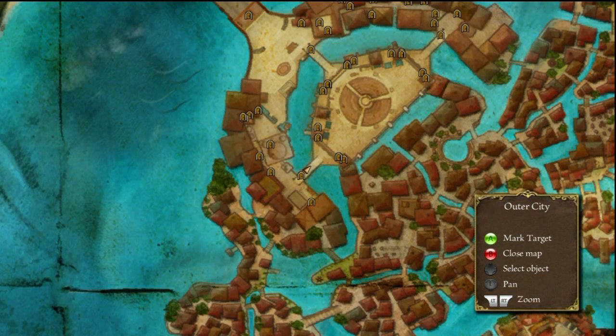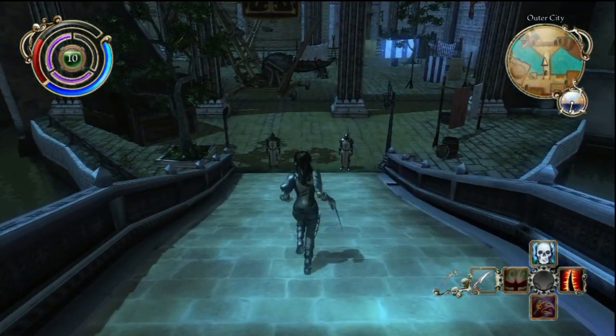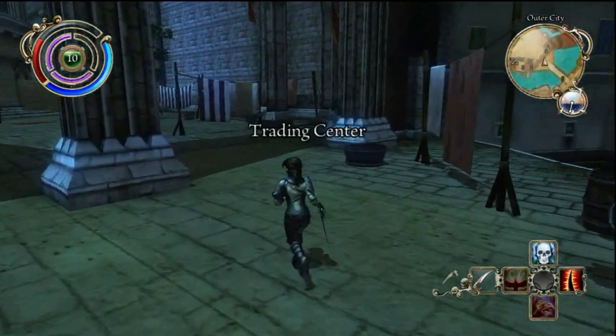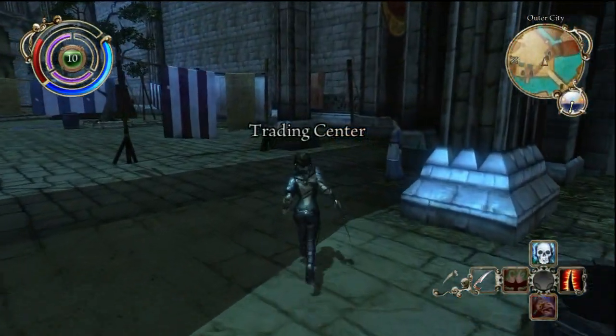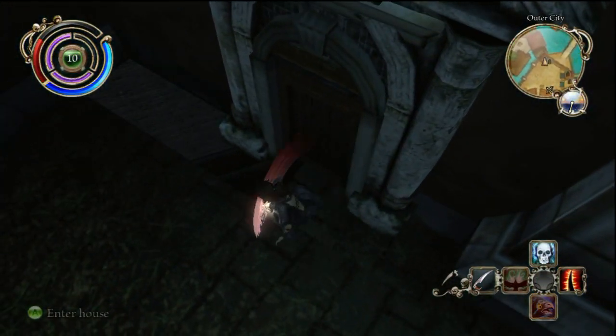You can get Bright Views pretty early on, maybe hour 3 to hour 5, depending on how good you are in this game. This is going to be in the outer city of Venice. You're going to want to convince the guards that you can go into the merchandising area — say you sell things, and tell them you sell whatever you have, so just give them one.